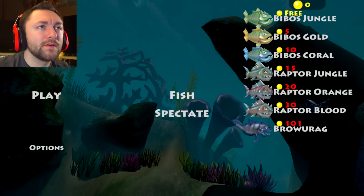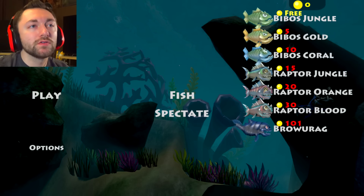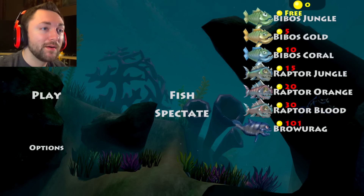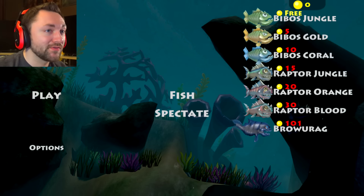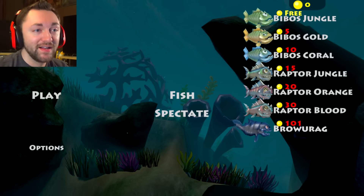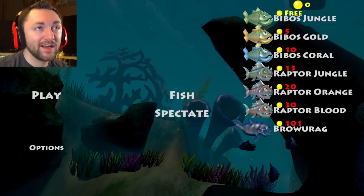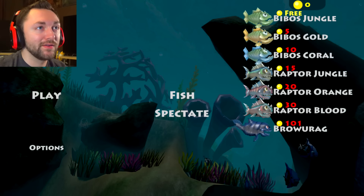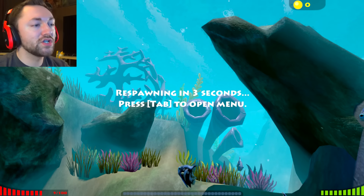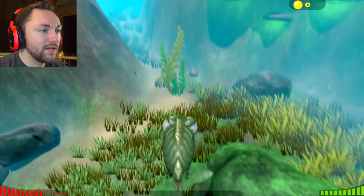We have choices here for what fish we want to pick. I think we have to get gold circles or coins to unlock some of these cool looking fish. My favorite looking fish I would have to say is the Raptor Orange, but having a name like Raptor Blood is kind of cool. And then you could be the Bro Fish — the ultimate fish 101. We're gonna go with the Bybos Jungle — the basic, smallest, free fish.